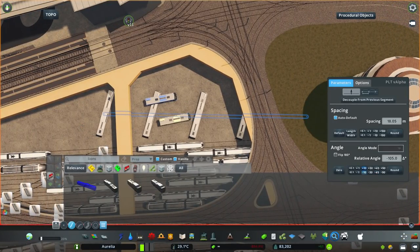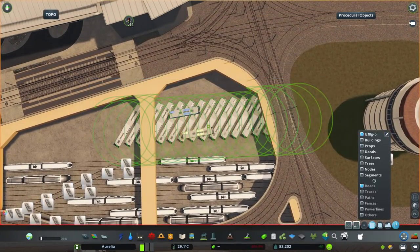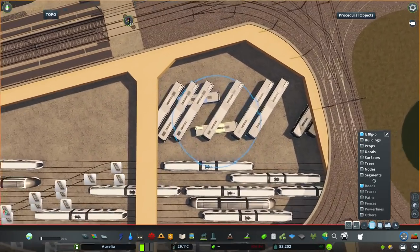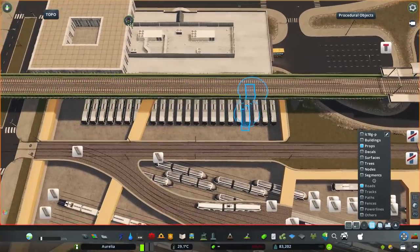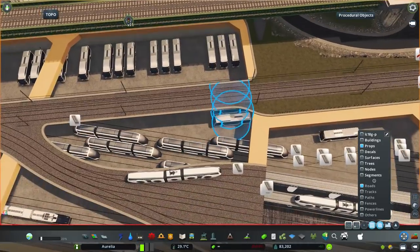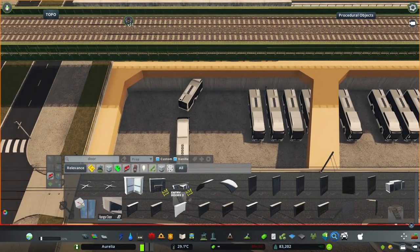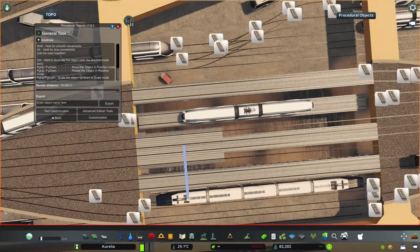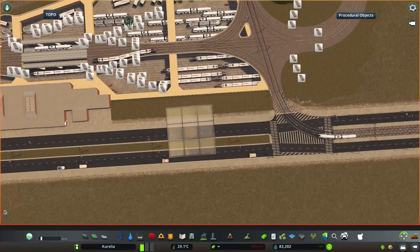I also placed buses in this place because we had some space opened in the bottom level and I already had that functioning bus depot. I placed a couple of those articulated buses there, along with lines of parked smaller buses here and there. A couple of buses are made to look like they're leaving the depot to rejoin their lines.